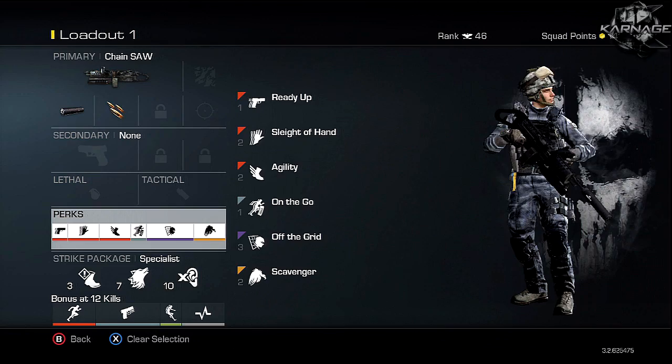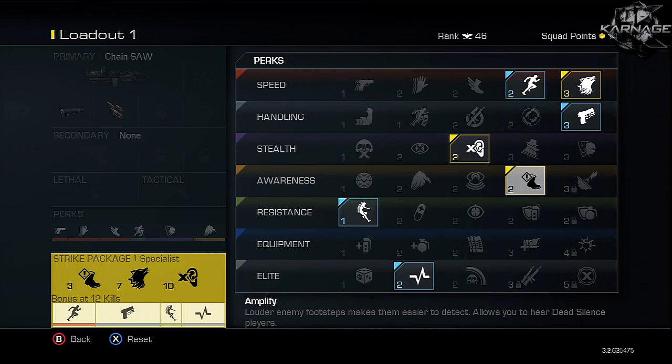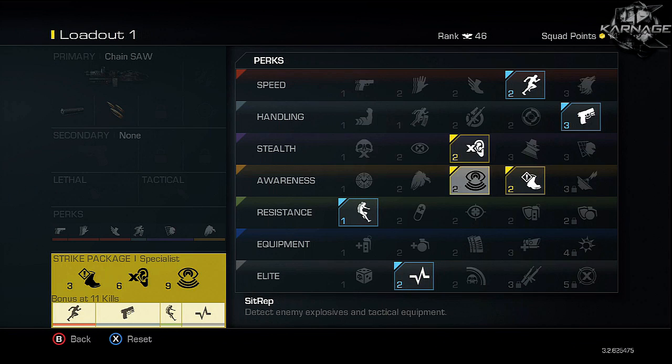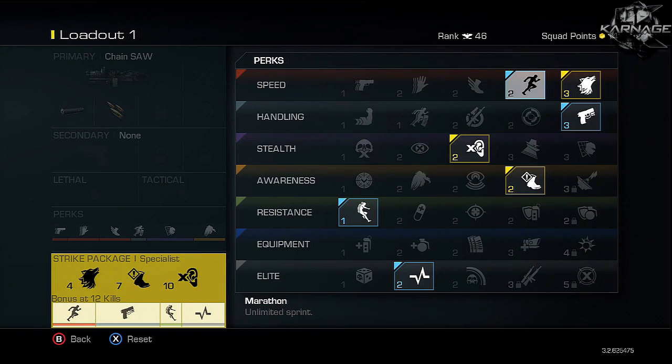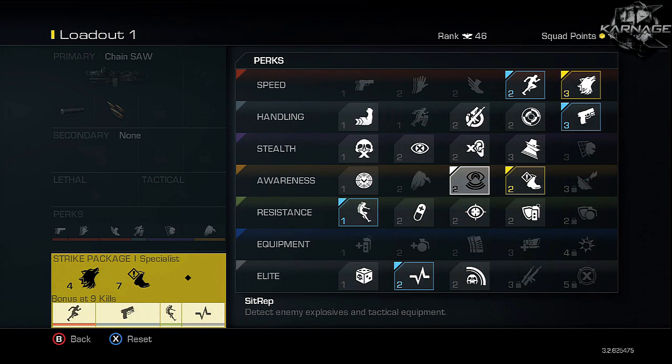In my strike package I'm using Specialist. For my first specialist perk I have Stalker — I actually want that first because Stalker is just so good on this gun, you can strafe left and right and it's unbelievable. My second perk is Amplify so you know where enemies are coming from around you, which is very effective especially going for chem strikes. Then I have Dead Silence — I don't want people to hear me moving. Focus isn't that great on LMGs so I'm sticking with Dead Silence.